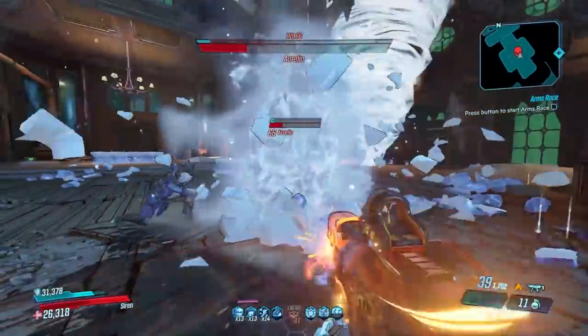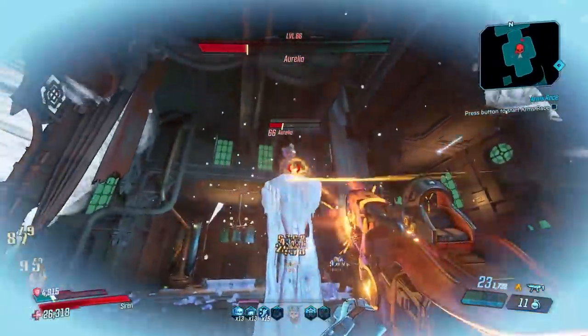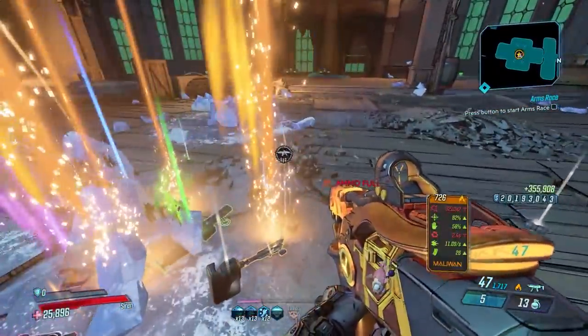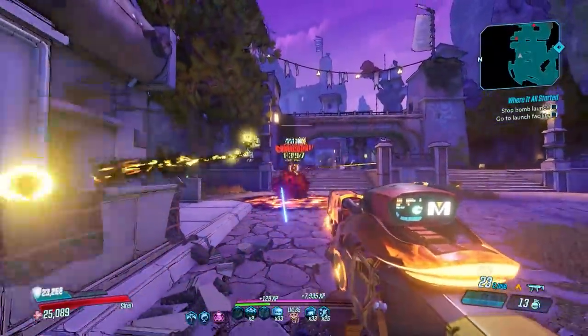The most damage you'll get is from the elemental pool spawning around enemies. If you're spending time reloading because the mag size is lower and damage is higher, and it's binary and you're using up ammo quicker, then you're going to do less damage ultimately.